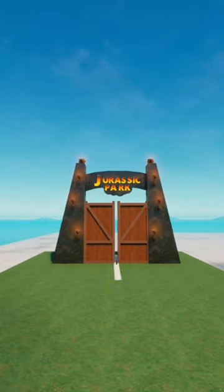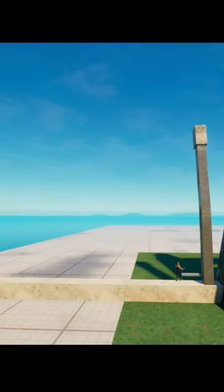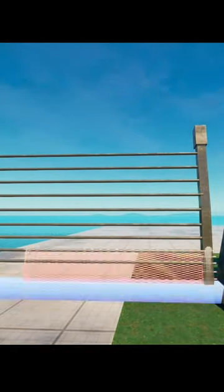First I made the monorail track, then custom made the electric fences, which I can use later in the project. The fence is made from light grey concrete primitive shapes, and chain link fences towards the bottom to keep the dinosaurs from escaping. I think that looks good — should be enough to keep in the T-Rex.